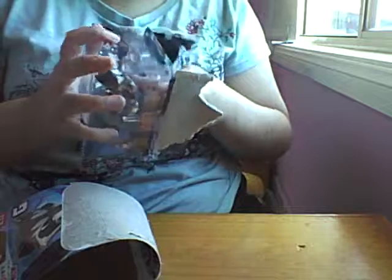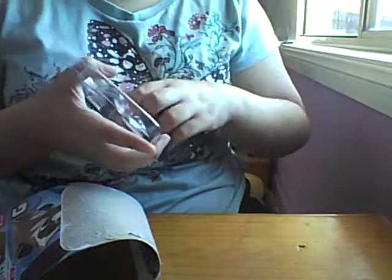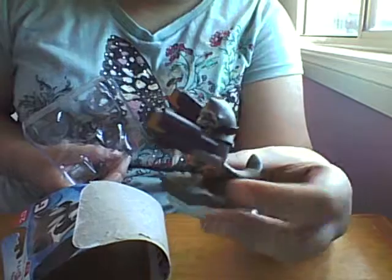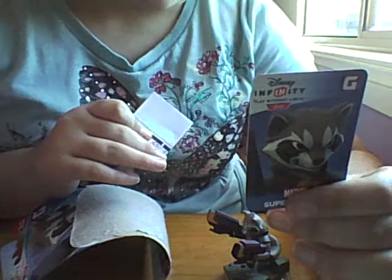I was planning on getting Power Discs and Grit but I didn't get them. How much should we get them? Alright, so that's what the Rocket Raccoon looks like. This is probably going to be the first one I'm going to play with. I haven't tried the game out yet — I just basically cleaned up my table and then came back. So there's the Rocket Raccoon card. I'm not going to show you the back because there's a code. And there's instructions, which I don't need.